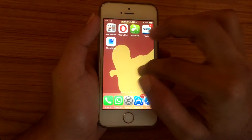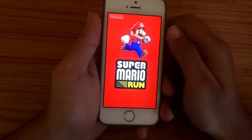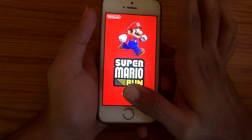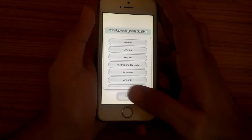Now simply go and try to run Super Mario Run. And as you can see, the game is running now and working easily. This is the quick fix to get the game running.